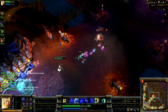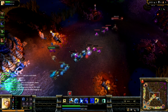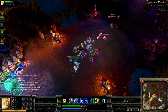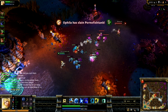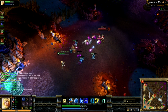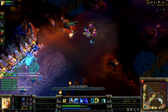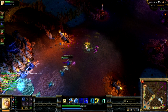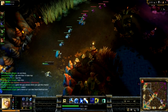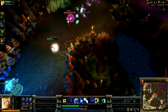The move you want to max first is your E, Lucent Singularity. You max it first because it's really good for harassing — you can throw it over minions, it has a huge range, and it's an AoE slow that you can explode to deal damage. It also adds a mark, which is Illumination, her passive. It's a lot like Akali's mark: if you hit someone with one of your abilities it adds a mark, and when you hit them with a normal attack it explodes to deal extra magic damage.